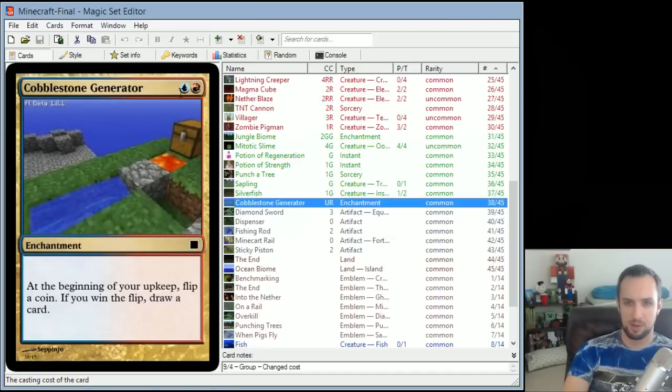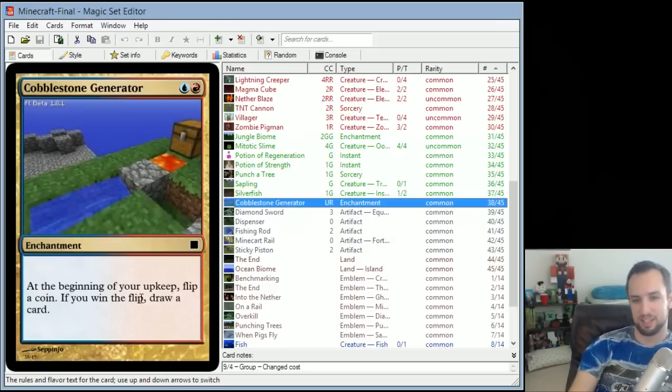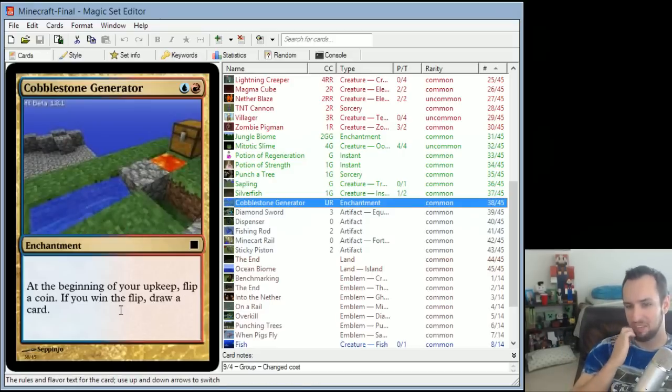Cobblestone Generator requires lava and water — so the cost is red-blue. At the beginning of your upkeep, flip a coin. If you win the flip, draw a card. This mimics the fact that when you use a pickaxe on cobblestone near lava, half the time the cobblestone falls into the lava. On average you get half a card per turn out of this, which is pretty good, especially since it only costs two.